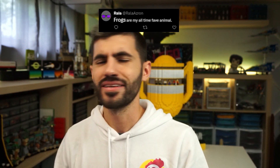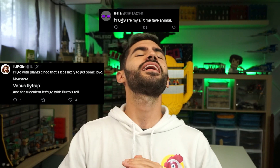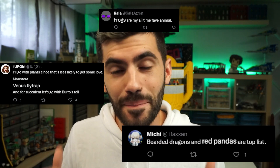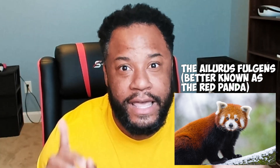We asked you on social media what you wanted to see from the theme of plants and animals, and the winning choice — while there was some fun stuff like frogs and Venus fly traps suggested — our winning suggestion was red pandas. So that's what both Demi and I are going to be building today. Demi, are you familiar with red pandas? No, I actually had to look it up. They're adorable, but they look complicated, so as usual, pray for me.